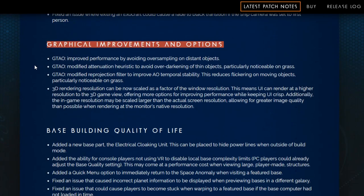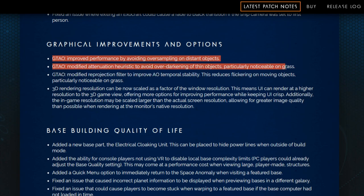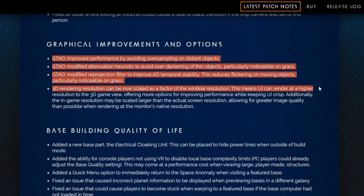Graphical improvements and options — these are hard words. GTAO improved performance by avoiding oversampling on distant objects. GTAO modified attenuation heuristic to avoid over-darkening of thin objects, particularly noticeable on grass. GTAO modified reprojection filter to improve AO temporal stability, which reduces flickering on moving objects, particularly noticeable on grass. 3D rendering resolution can now be scaled as a factor of the window resolution, meaning UI can render at a higher resolution than the 3D game view, offering more options for improving performance while keeping UI crisp. Additionally, the in-game resolution may be scaled larger than the actual screen resolution, allowing for greater image quality than possible when rendering at the monitor's native resolution.